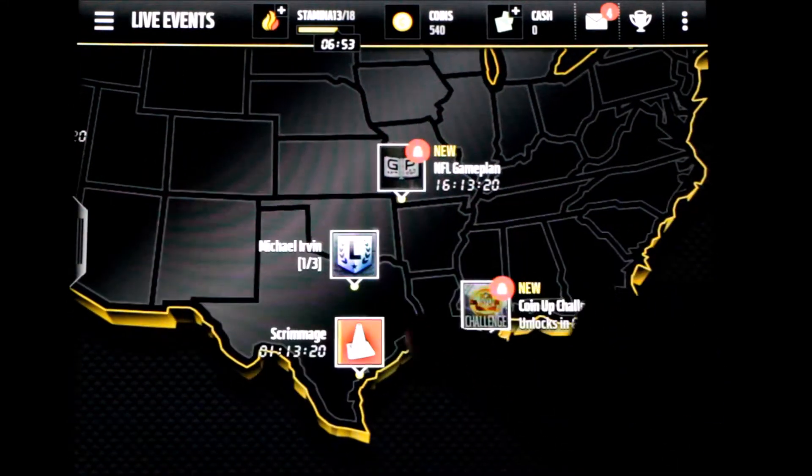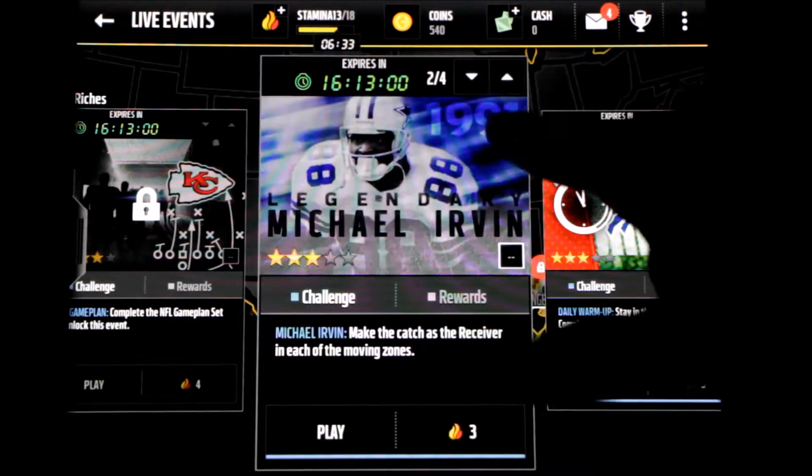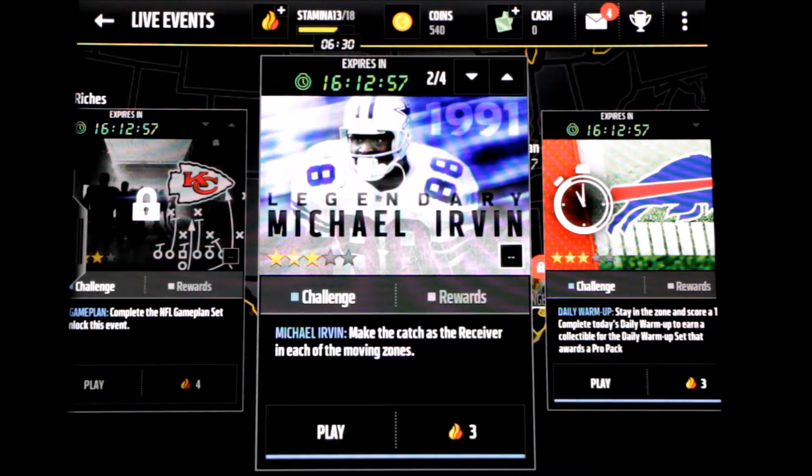Hey, what's up everybody? It's OG Fratbot. We're gonna be playing the legendary Michael Irvin set pack. I just beat the first one but my mic wasn't on, so you couldn't hear me. We're starting from the second one. I did a pack unboxing I'm not gonna release - I picked up a 71 overall Brian Hoyer, a big upgrade from my 61 overall quarterback. Then I went to the auction house and bought Brian Hoyer for a thousand coins.